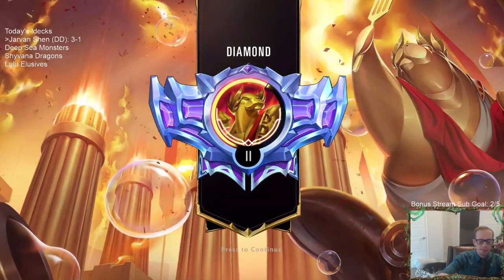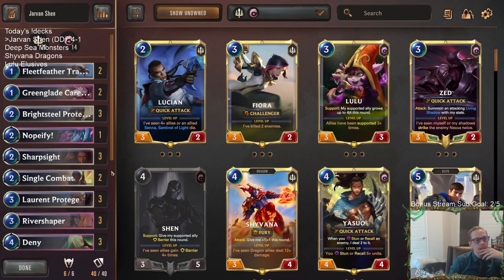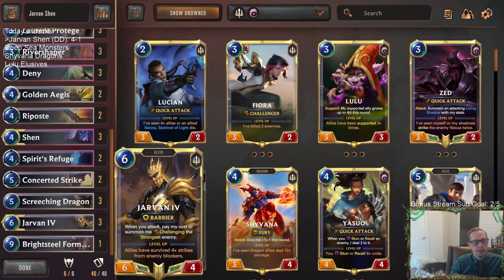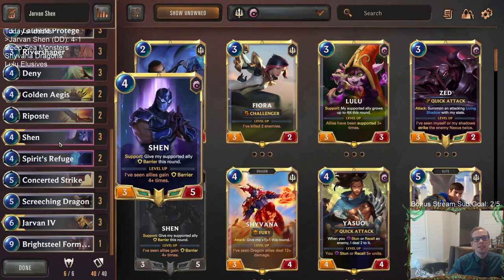That game really made our deck look good. All those games in general showed how good Shen is. Shen is awesome - that 3/5 body is huge. We played against a lot of aggressive decks with smaller units, and the 3/5 body was just dominating. It was really good in particular with Sharp Sight - if they tried to have Lucian attack and we blocked, and they Sharp Sighted, we had our own Sharp Sight. Once you Sharp Sight a Shen, it's a 5/7 and you just can't kill that.